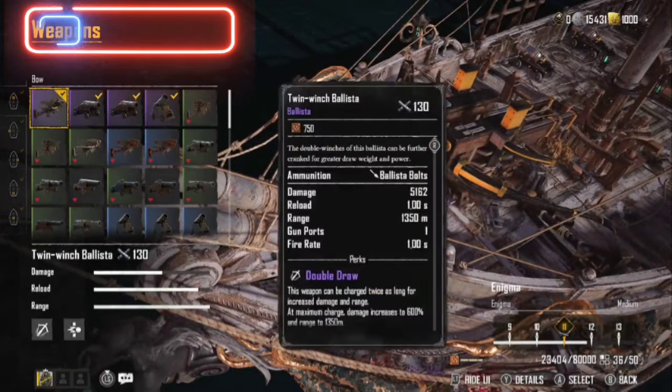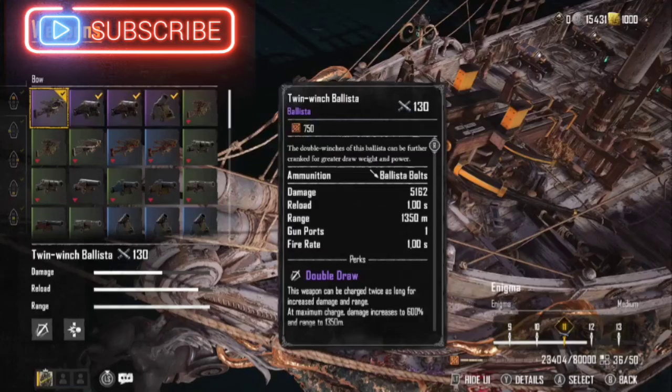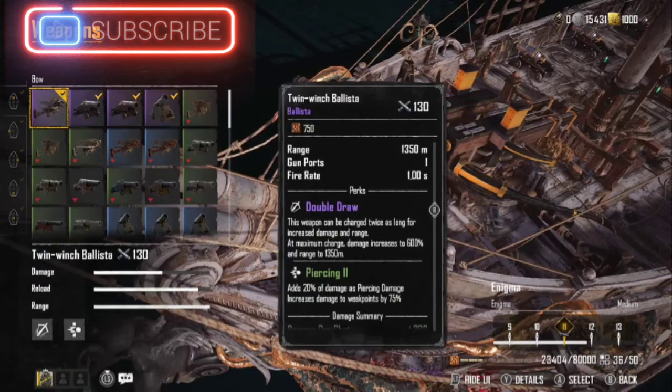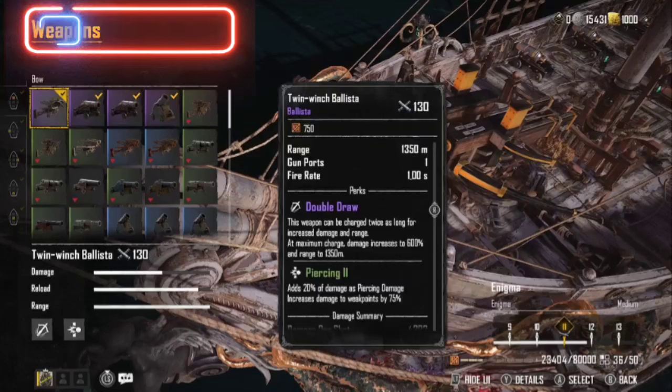If you're curious what kind of damage this does, let's bring up the details. The base damage is 5,162. Reload is one second — it actually takes about five seconds between shots. Range is 1,350 meters. Gun ports: only one, so fire rate is every second per the stats. If you want the double draw, that's where you get a 600% increase in damage at 1,350 meters — hold that trigger down, see the arrows come in, and when settled in you're at maximum damage, adding 20% damage. It's piercing and increases damage to weak points by 75.